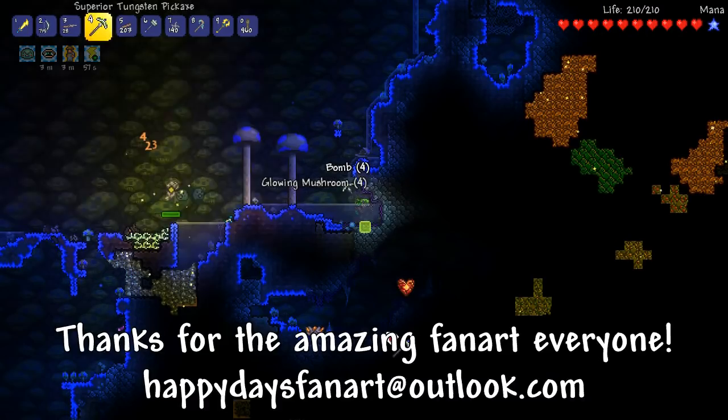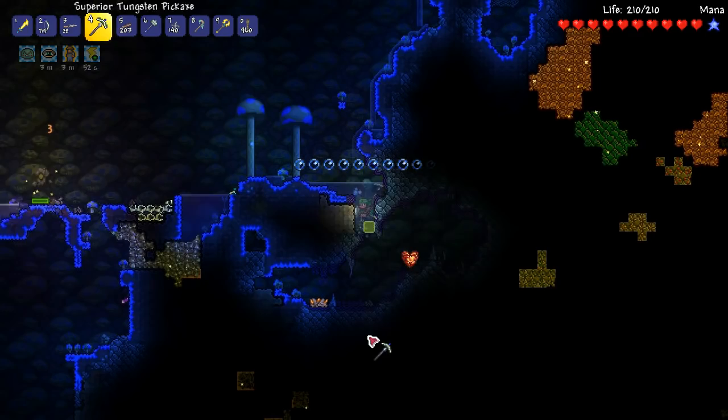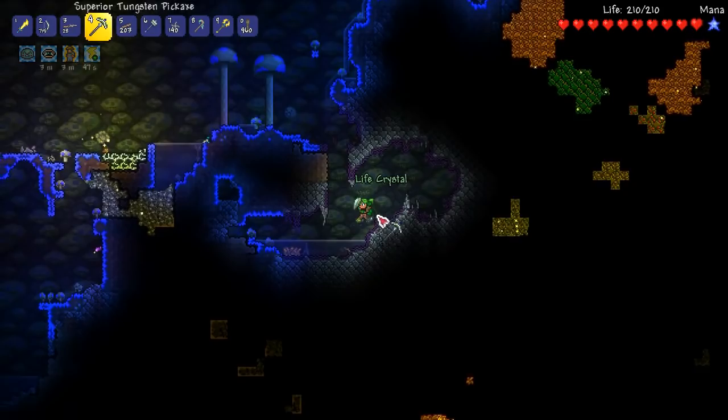Dodged a dart — we're doing good, guys. Dodging traps already, it feels very nice. Another life crystal, beautiful. Let's make our way down here. There's another of those marble elementals. They are everywhere.